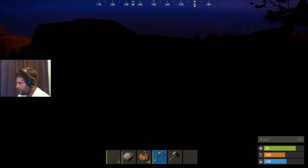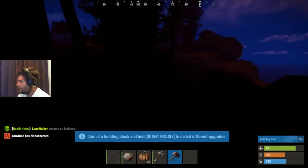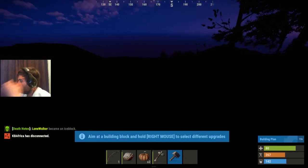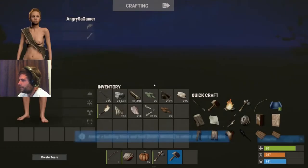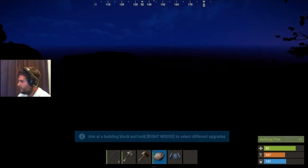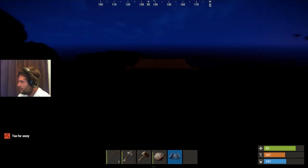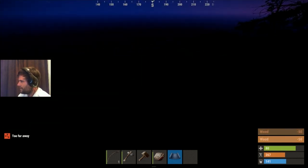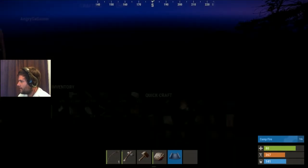How much wood do I have? I've got enough. Let's do quick crafts, let's get the building plan — should have done that a long time ago. I'm gonna build right here, this is getting crucial. I've got my building plan, I go onto the building plan and build the foundation.